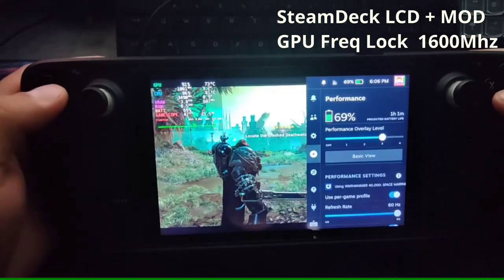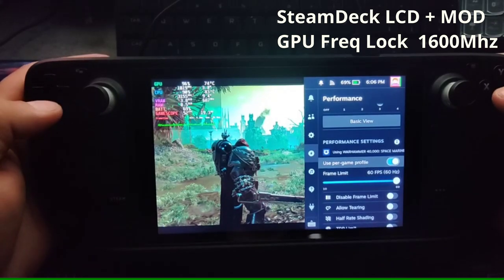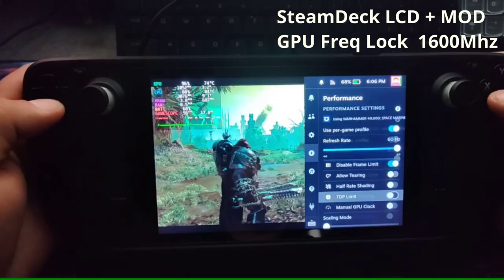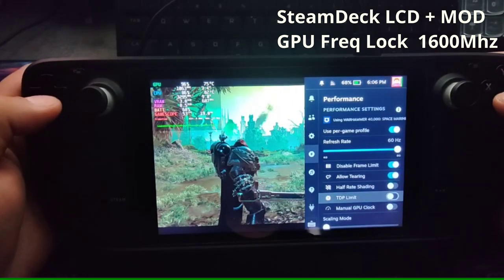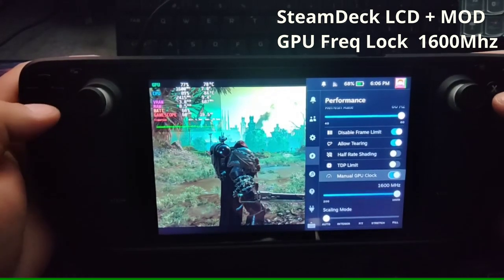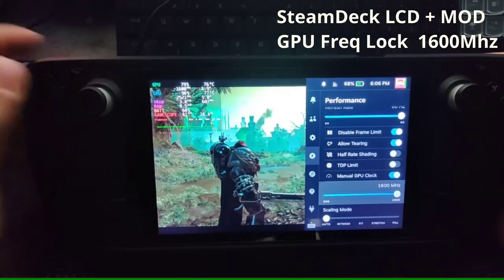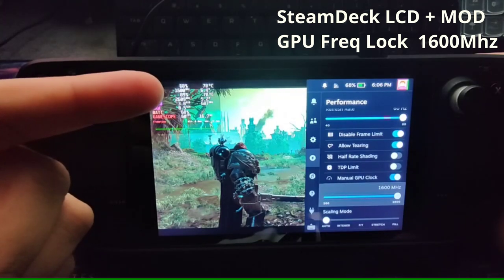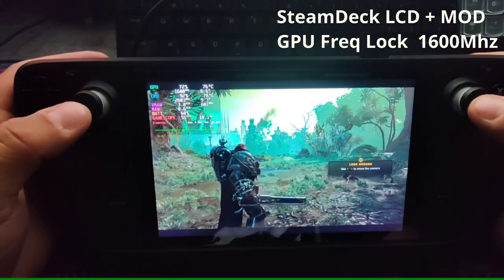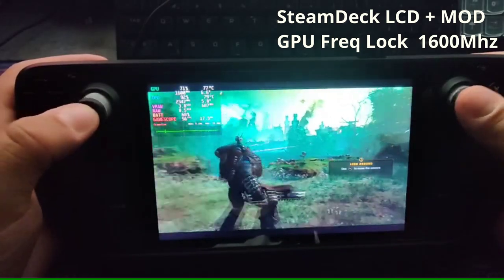We're going to force the GPU into max performance mode. You can set the performance settings and enable 'allow tearing' to help avoid issues. Most importantly, set the manual GPU clock to 1600 MHz — you can see it locked at the top left. This will help your overall performance.